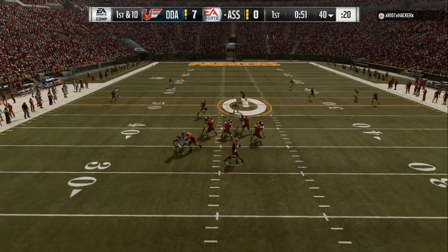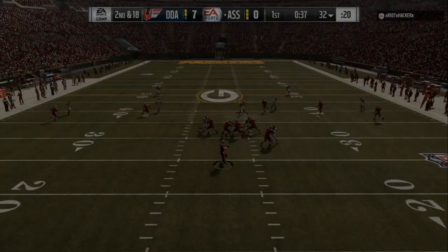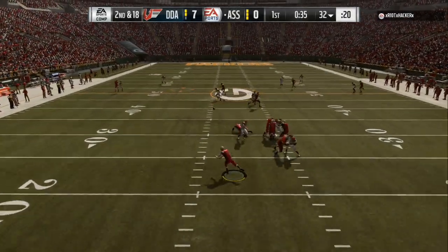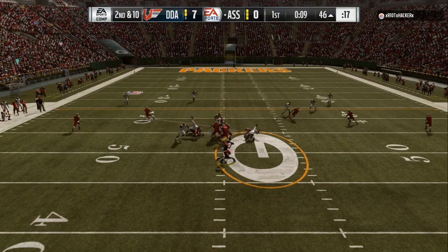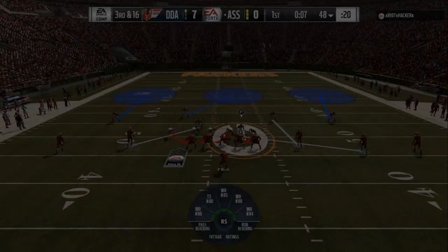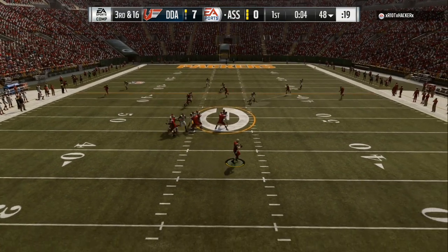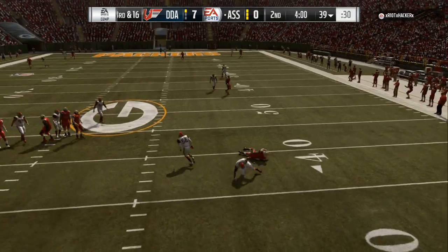We throw a dot to the corner of the end zone and go up 7-0. This guy likes to stay at 5 wide, so I'm just hovering a little bit. Throw a high point pass — jump up and get it. Throw it to the tight end — jump up and get it. I tried to bait him at the last second and he finds a tiny window. So now it's time to set up the pressure. He comes out in 5 wide two times, we hover again — I dare you to playmaker him — I'm playing underneath and we come down with another pick.